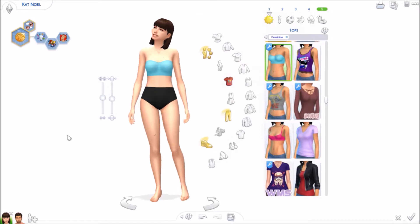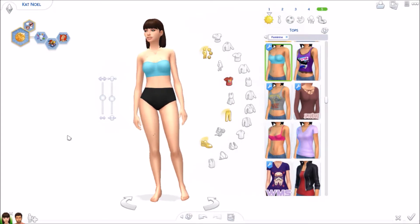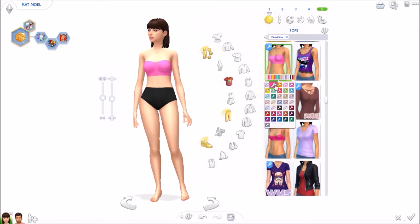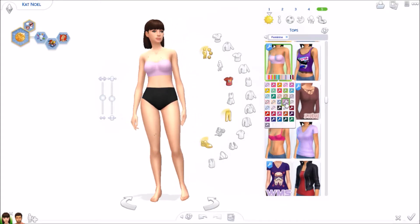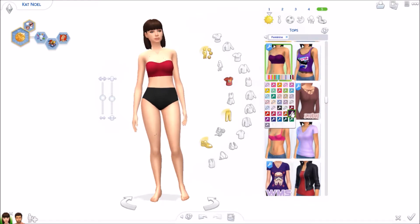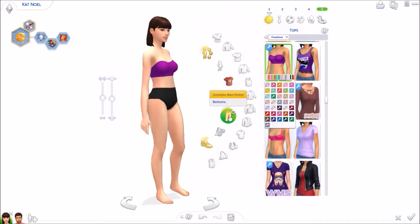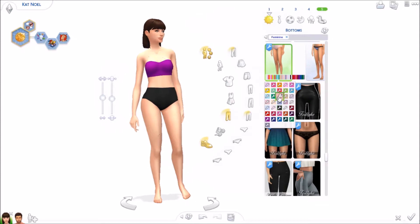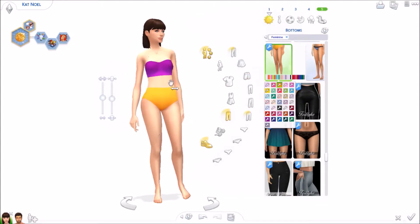Moving on to the last tops and bottoms for female. This is a bikini by Weeping Simmer, or Weeping Sims — I'm not too sure. I absolutely adore this. I like that it's not a full body — you can choose what color you want the top and what color you want the bottom separately. I think that's really neat. You don't get as many color options with full body bikinis as you do with separate top and bottom pieces. I definitely need this in my game. You get to choose a bunch of colors — you can even mix and match like purple and yellow.